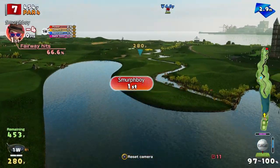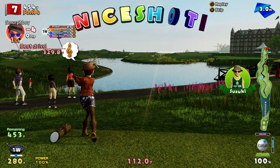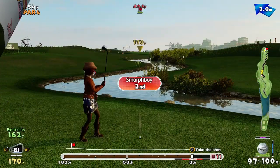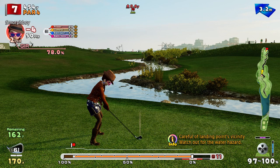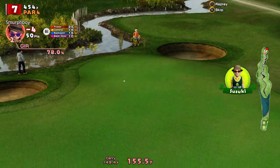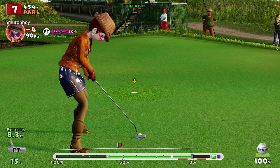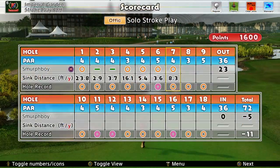So seven, another split fairway, this time water rather than sand. Again, you want to find a good place to hit your second shot from. That should be okay. 162 left, a little bit of wind, six iron up there. Cleared the bunker, on the green, bounced on a bit, rolls up — that's okay. Go for the birdie. Focus. Concentrate. Did you see that? Just bent away to the right at the last minute. Five under.